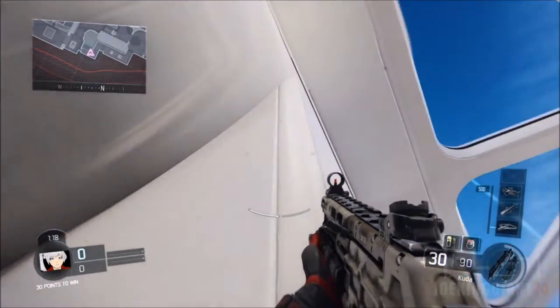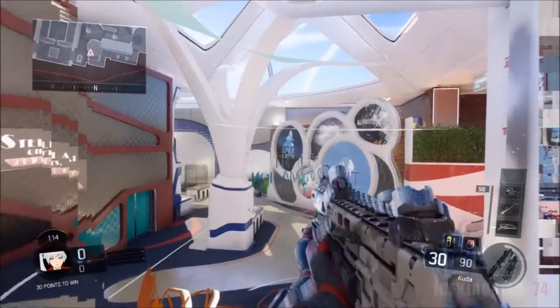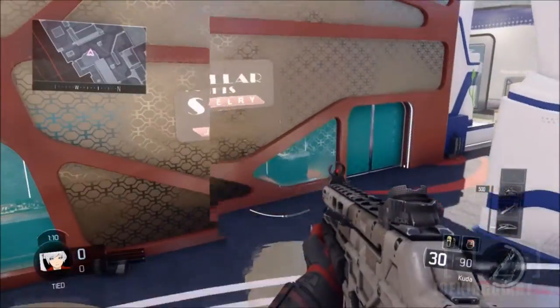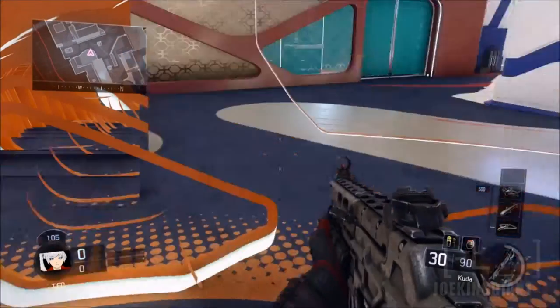So I ended up going to this corner right here, spam X as much as you can, stay close to the edges and land right there on this wall. You can end up wall running at some point, but control yourself and you should be able to land right on the solid floor. So that's how you do this glitch.